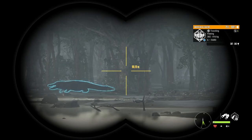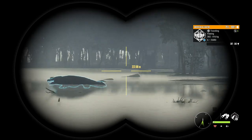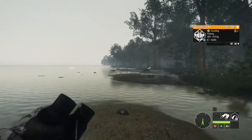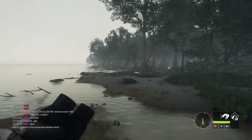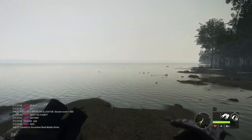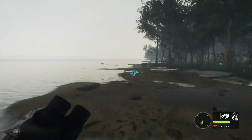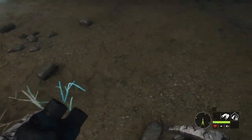Here we have a level 6 American alligator fleeing in front of us. I thought this guy looked particularly dark, but wasn't sure — many olives and dark browns have looked pretty dark before and I've hoped they'd be melanistic, and they never were. But this guy looked really extra dark, so I decided to check the track as I always do when I think they might be melanistic.